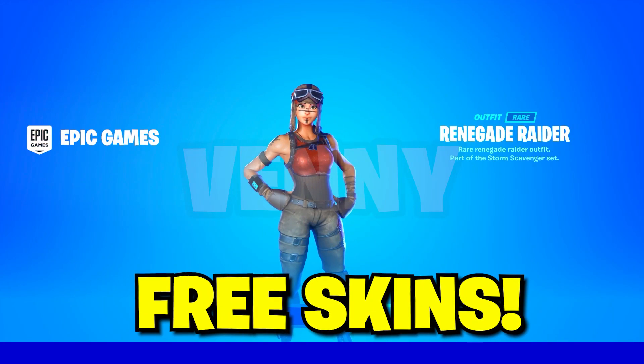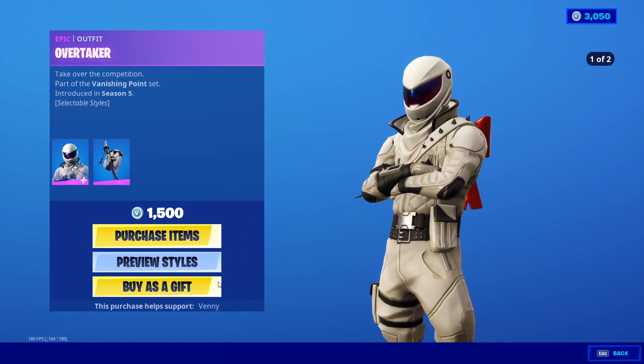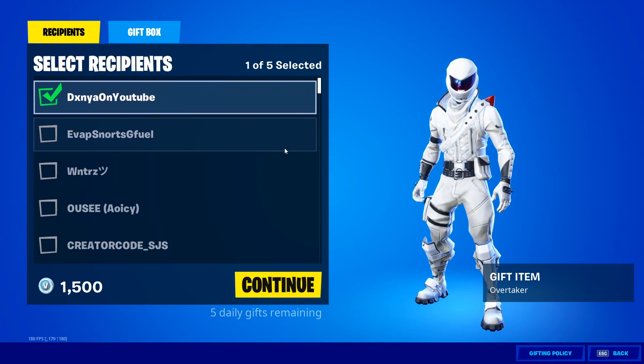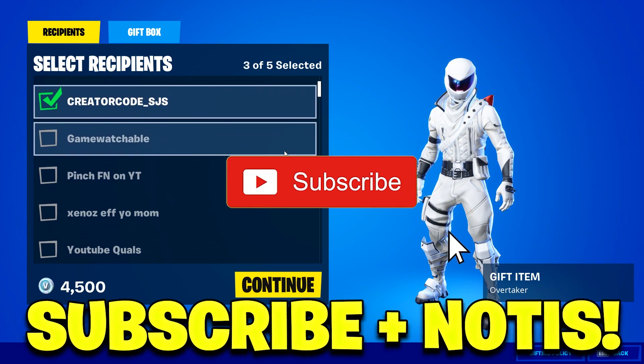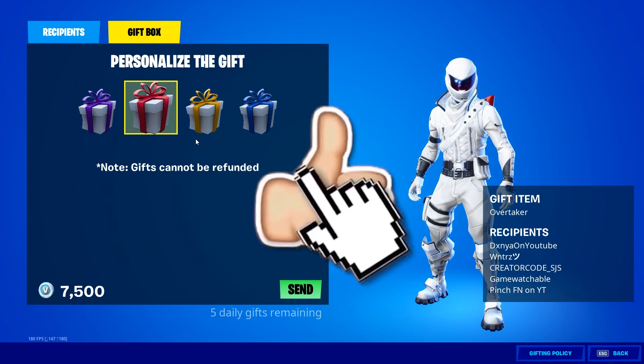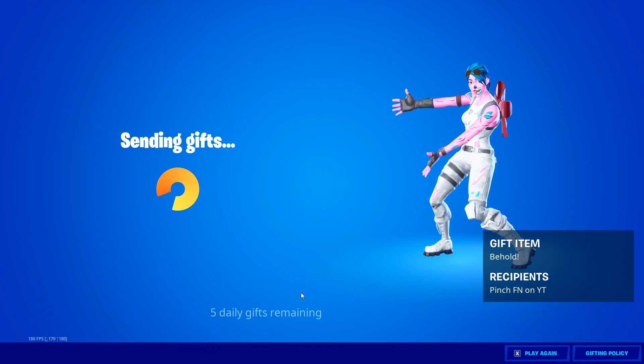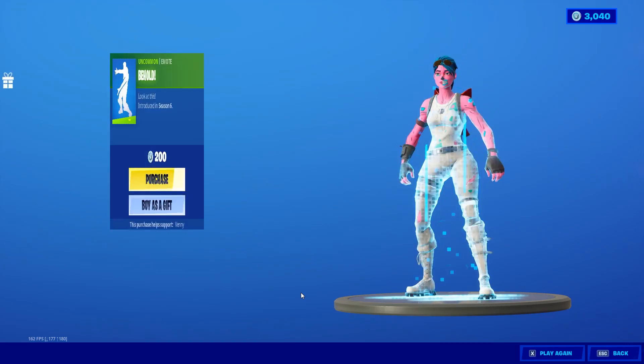This includes free skins, free emotes, free pickaxes, and more. If you would like a free gift from me, follow the next steps. First, make sure you have subscribed to the channel with post notifications turned on. Next, go down and drop a like on the video, and then lastly comment your Epic Games username so I can add you and gift you. Without further ado, let's get straight into the video.